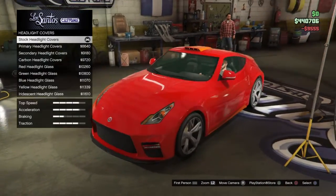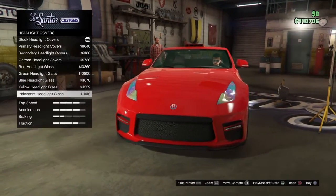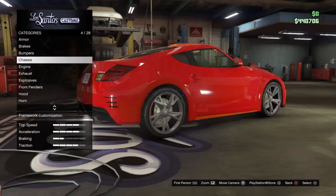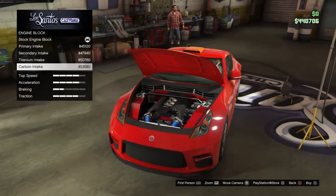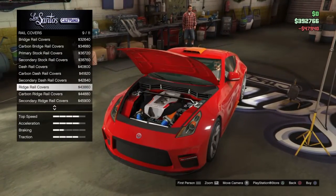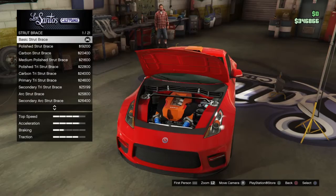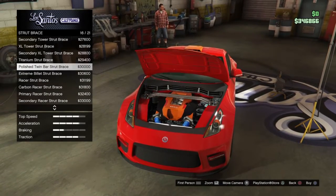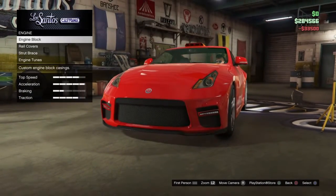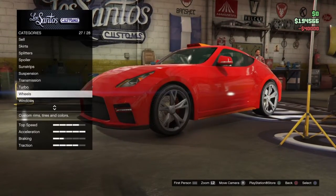I think I want some secondary parts on this car. Headlight covers — okay, we're not covering up the headlights. I forgot you can do these on this type of car. We'll leave it for now and come back. Alright, engine block — let's put a secondary for now. That one is the best. This is going to cost so much money. Turbo transmission — there we go, we've got turbo transmission now.